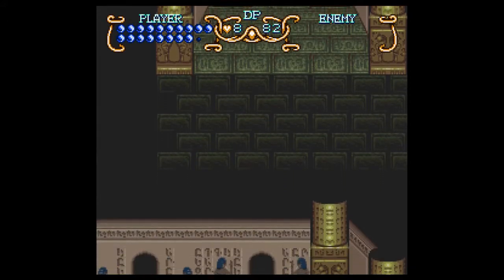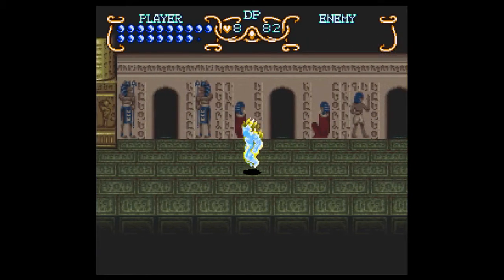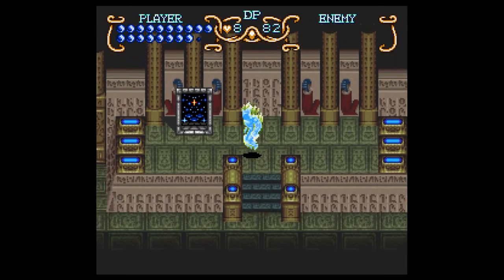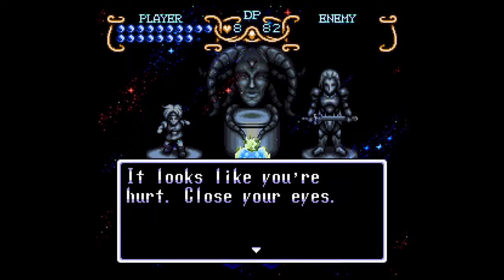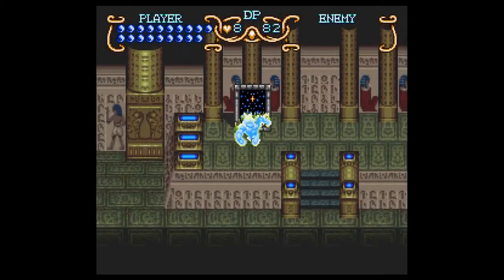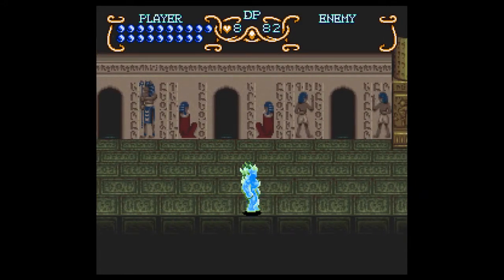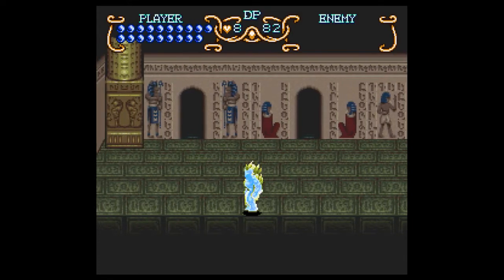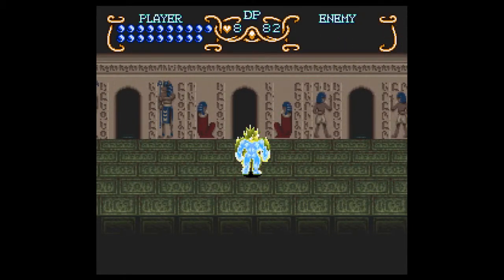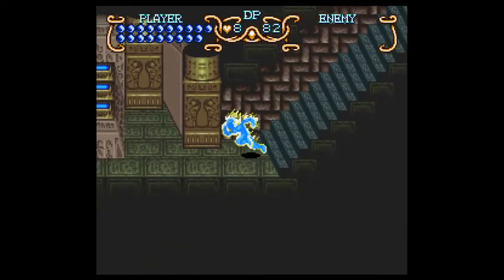There are six doors here and a dark space — I'm actually going to save here. We can switch characters here. Each one of these doors is intended to be completed by a different form. Three of them are intended for Shadow, two of them for Will, and one of them is probably best done by Freedom but can be done with anyone. So two, three, and five are Shadow's — we'll start with those.